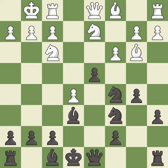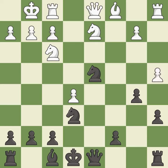d4 gains space in the center and opens up the a2-g8 diagonal. bxc6 captures the bishop — this is an equal trade that maintains the balance in material. Takes back. This is the last book move from master games.